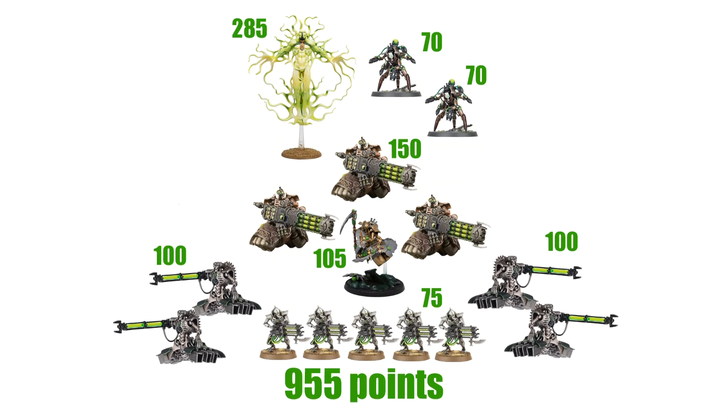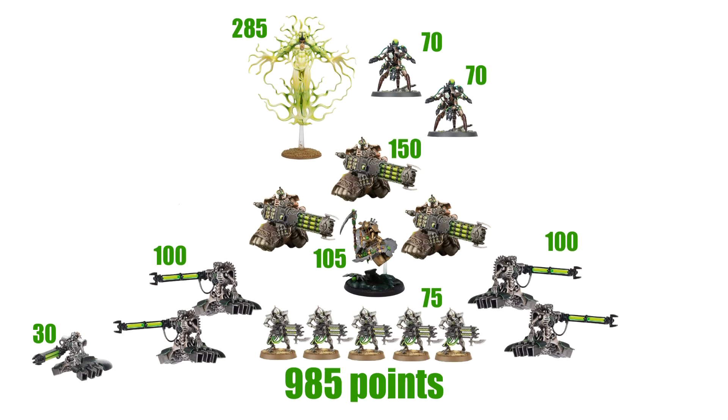In the end, I dropped one Heavy Destroyer from each of the two units. That puts me below 1000 points at 955 — 45 points left over. I could take a unit of Scarabs for 40 points, but I don't think Scarabs are the best option right now, especially in this list with no Crypteks to help them score secondary objectives by giving them OC1. So instead I'm taking one Locust Destroyer — much better than Scarabs, especially in Pariah Nexus — and that leaves me with 15 points.